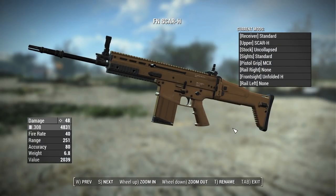When you first get your hands on a SCAR-H, assuming you have no perks, these are going to be the base stats: base damage of 48 shooting .308 rounds, fire rate of 40 semi-automatic, range of 251, accuracy of 80, weight of 6.8 pounds, and a value of 2,039 caps. With the leveled list version installed this is a good money-maker, but it won't start spawning until level 25 so you won't be finding this at lower levels.